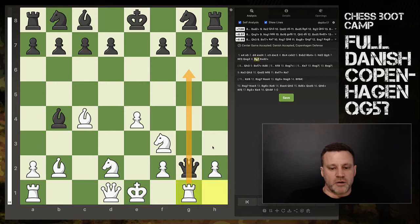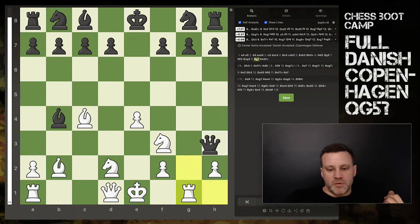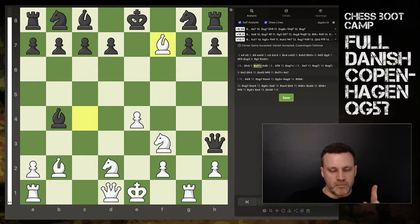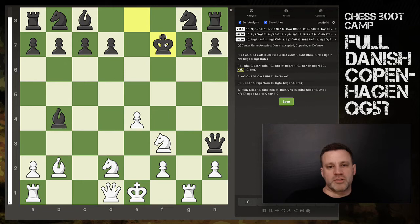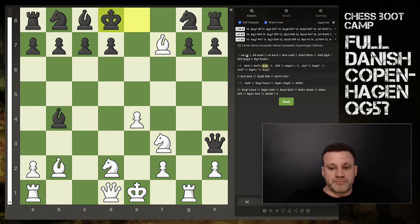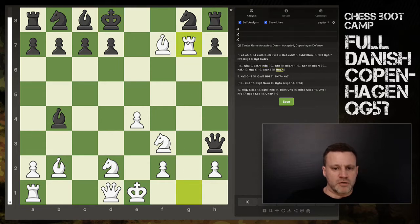Now black takes the pawn and basically he's lost, because you play rook g1 and the queen has nowhere to go other than h3. So the queen goes straight to h3. Now the best move in chess: bishop takes f7 check. The king can't capture the bishop - if the king captures, knight to g5 is a royal fork. He's royally forked.